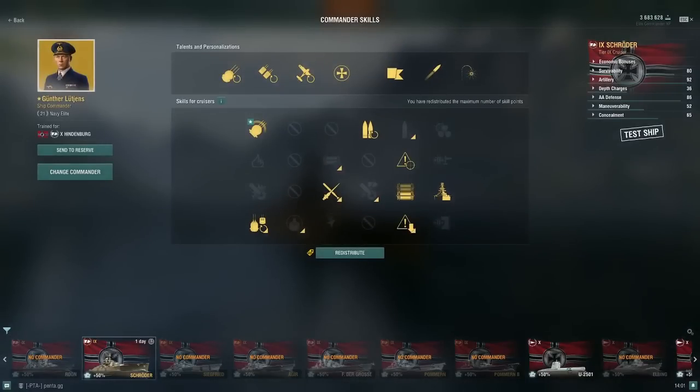Let's look at the commander build I'm running for the first game. We're going to run Grease the Gears, Gun Feeder, Priority Target, Superintendent, Survival Ability Expert, Concealment Expert, Adrenaline Rush, and Top Grade Gunner.